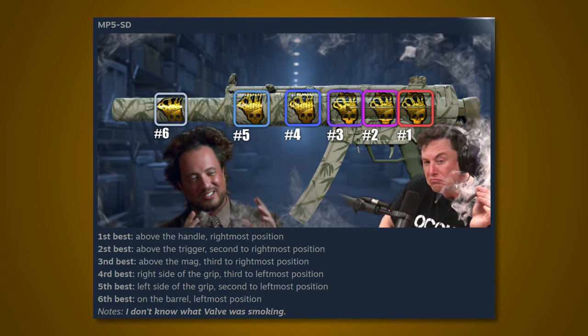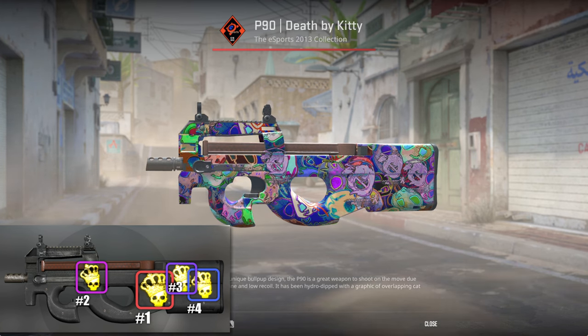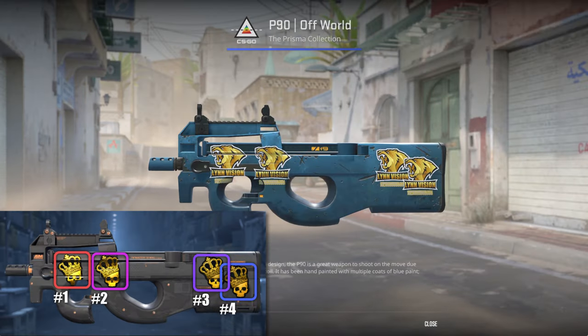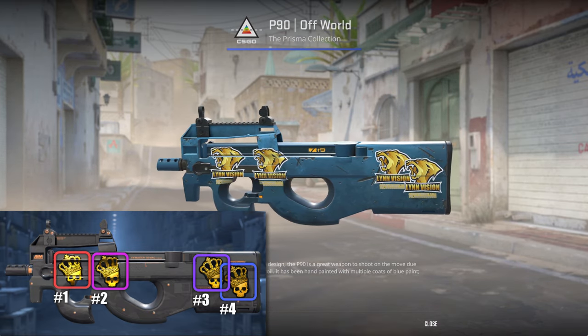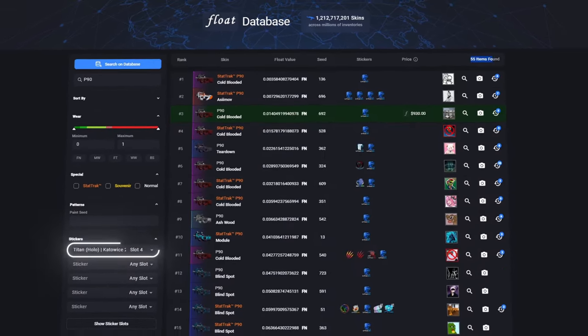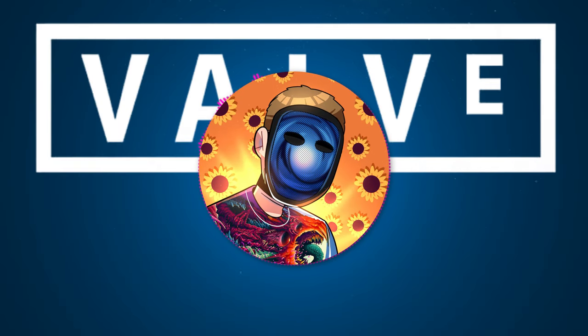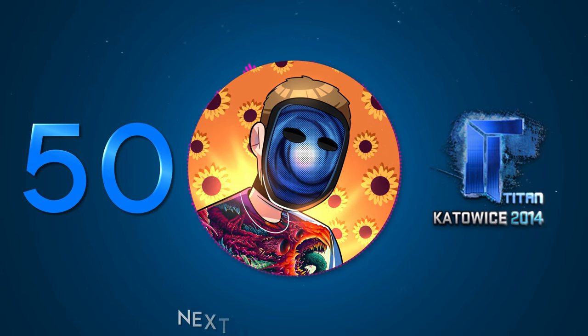Next up, and easily the most drastic change, is the P90. Slot number 1 was the largest sticker position in the entire game — 39 pixels taller and wider than the other 3 according to Photoshop. The big default position is completely gone and was moved to the far left of the weapon, and all 4 slots are now the exact same size. This is accurately depicted in Pinksy's guide. This gun alone was the entire motivation for this video. On CSFloat, the large P90 position is considered slot 4, and there are only 55 P90s with Titan holos in that slot — some of which are banned. These will surely become collector's pieces.